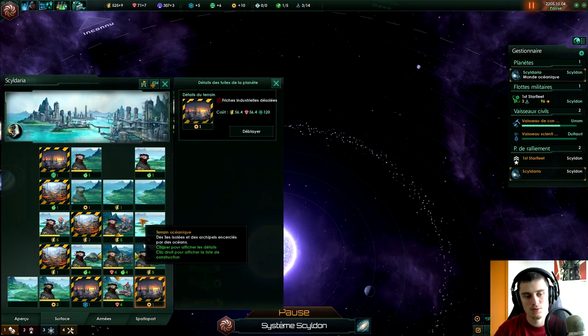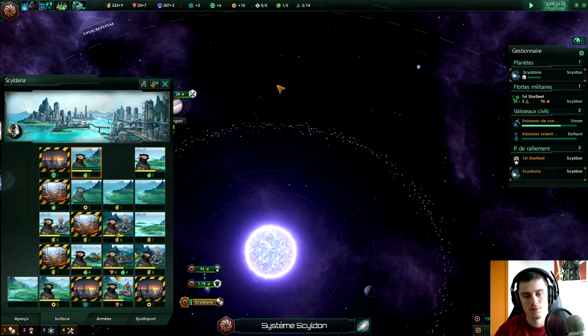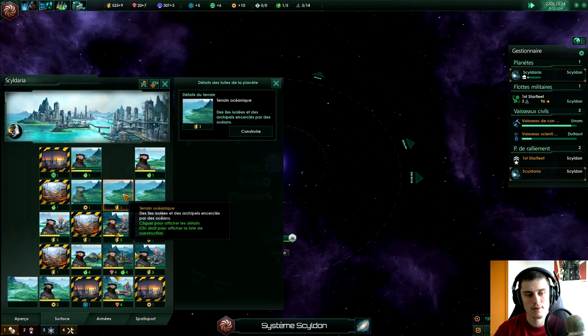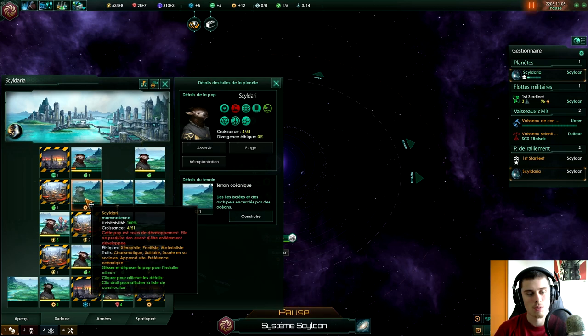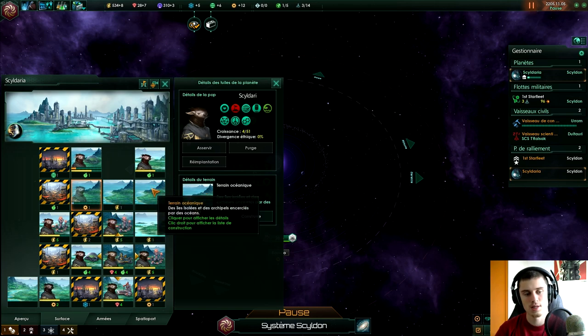Ça manque de minéraux, il nous en faudrait plus, mais la planète n'est vraiment pas très riche. Il va falloir que je construise déjà une ferme hydrophonique, ça va être obligatoire. Je vais relâcher un peu le jeu, je me mets en mode rapide le temps que je puisse vous parler. Concernant les populations, elles s'installent sur les tuiles où il y a des crédits — que ce soit des crédits de recherche ou des crédits de matériaux — avant de s'installer sur les tuiles où il n'y a rien. Sur les tuiles où il n'y a rien, je vais installer les bâtiments de production de matériaux, de minéraux, parce que si on installe un bâtiment qui ne correspond pas à ce qui est généré sur la tuile de base, ça va détruire ce qui est généré. Autant garder ce qui est généré.